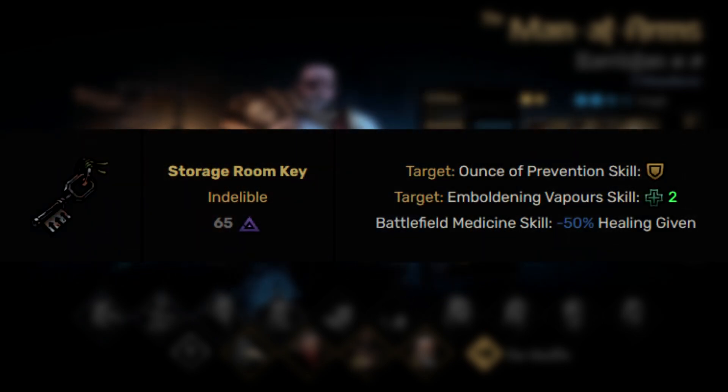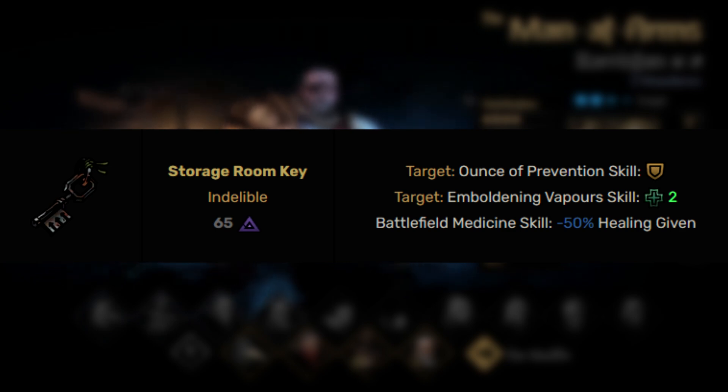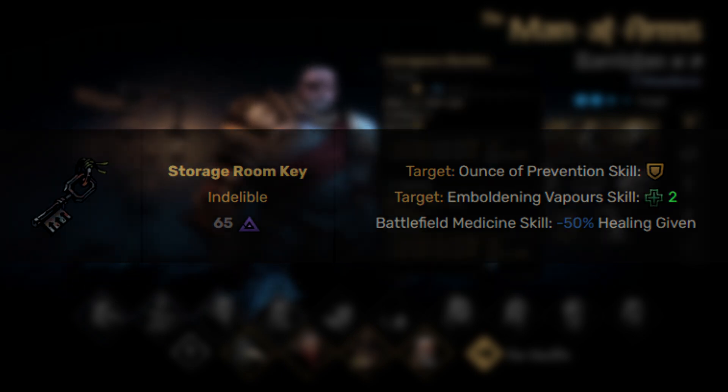The next trinket is Storage Room Key. When using Ounce of Prevention, it will also have a chance to apply a block token to everybody, which is pretty powerful. Also, when using Emboldening Vapors, it has a chance to apply Regen, which is very powerful. Keep in mind that Battlefield Medicine does lose its healing given by 50%, so you don't want to rely on it as your primary heal if you're running this trinket.